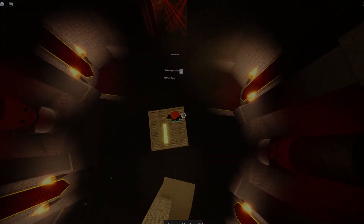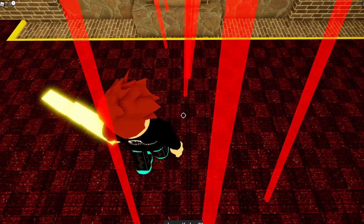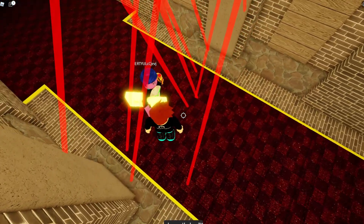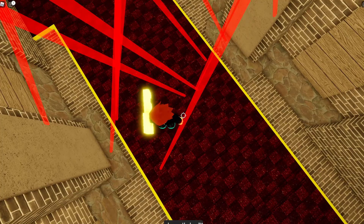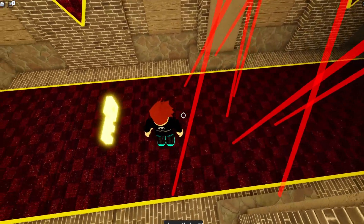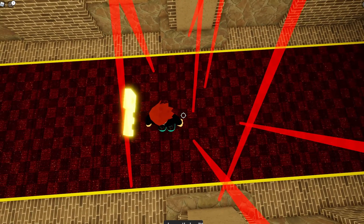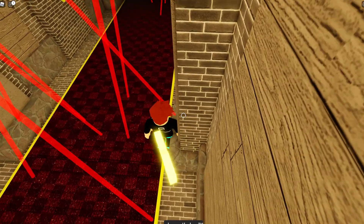Once you get to that little terrace lantern thing, just jump down into the smoke and then you'll be at the little laser part. This part is kind of easy — you just have to go really slow and take your time. There's really no jumping involved on this first bit. Just zoom in and out, look straight down, and make sure that you're not touching the laser. You can pretty much just glitch through and go right to the center or through the side.